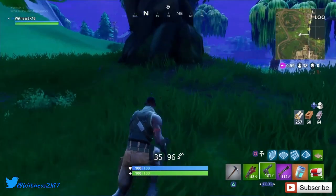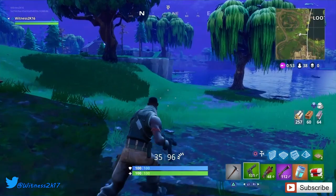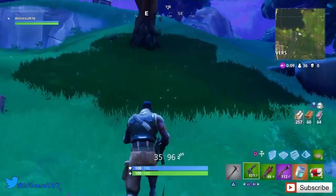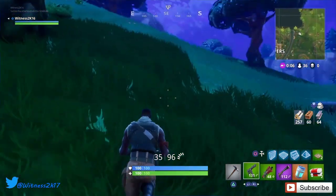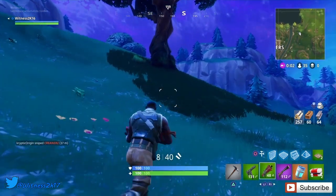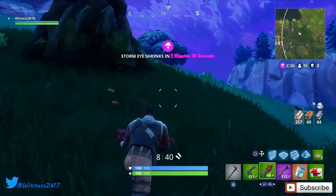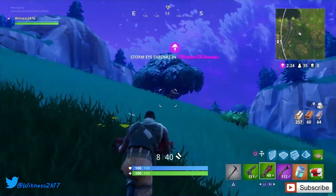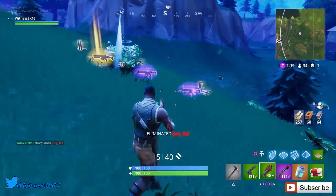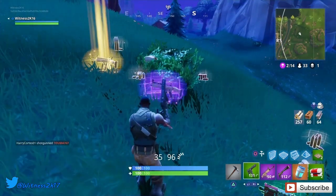Going into Loot Lake now which can be quite risky. Rearranging the inventory. Let's go, get into the eye of the storm. I haven't actually come across one person yet. I think I see someone now though - hopefully they haven't recognized me. I can hit him with the shotgun. Where is he? There he is - he's got a scar but he can't see me, he's hiding in the bush.